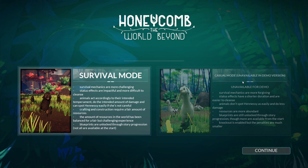Casual mode — oh, unavailable for demo. Okay, survival mechanics are more forgiving in casual. Survival mode: mechanics are more challenging, status effects are impactful and more difficult to cleanse, animals act according to their intended temperament, do more damage, and can spot you easily. Crafting and construction require a fair amount of resources. Blueprints are unlocked through story progression — not all are available at the start.